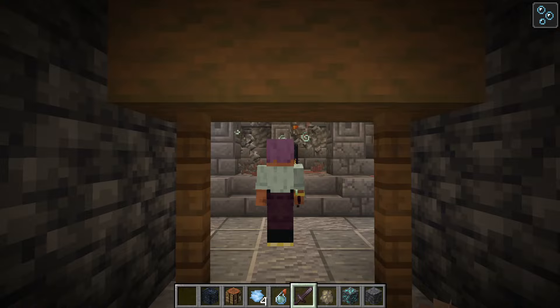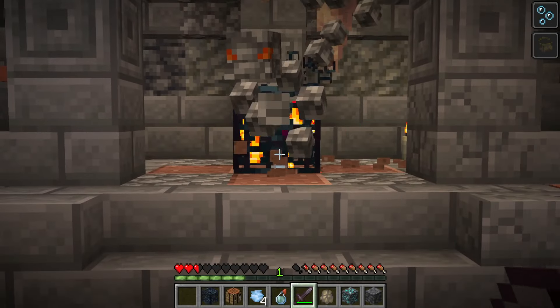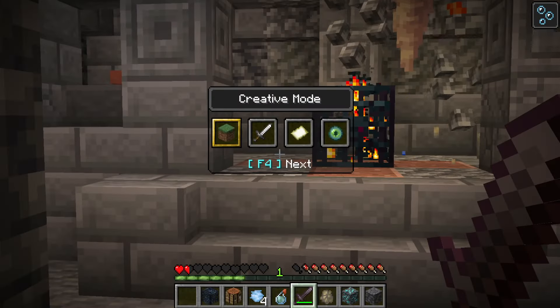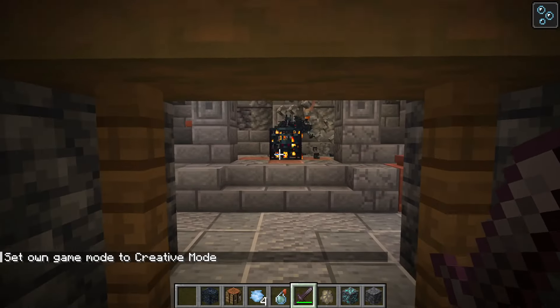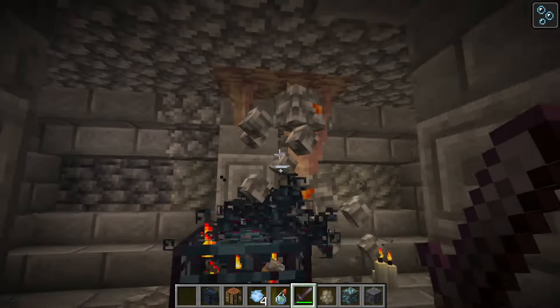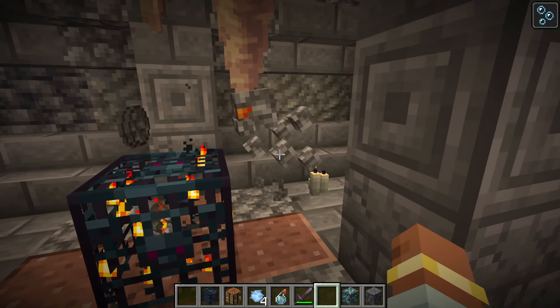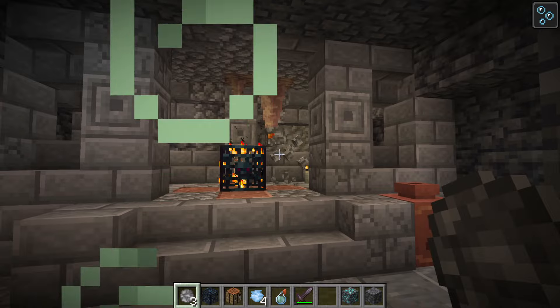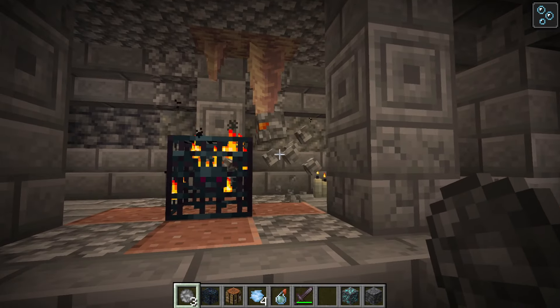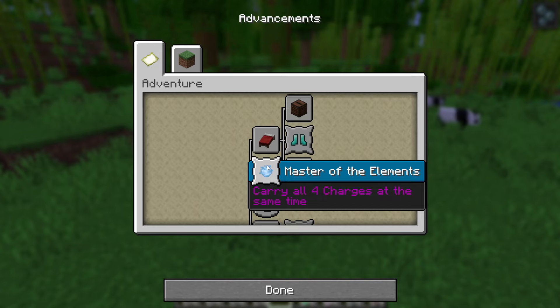The Blitz is the earth element, so that is now all four elements added to the game. If you get hit by an earth charge, you'll be stunned — meaning you cannot break blocks, nor can you move or jump. You can still hit entities though. The Blitz will basically just skate around until you kill it. When you kill it, it drops some earth charges. It doesn't drop a rod because it has earth charges spinning around it already. These earth charges can be used to stun mobs, although they can't stun a Blitz because it throws back the projectiles. With that comes a new advancement — Master of the Elements — for obtaining all four charges: the wind charge, the water charge, the earth charge, and the fire charge.